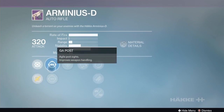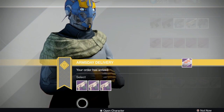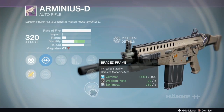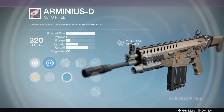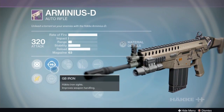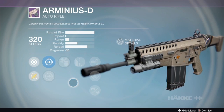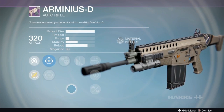The second Arminius-D has range finder, danger close, small bore, single point sling - not crazy about that one. What I'm looking for is counterbalance, brace frame or hand laid stock, focus fire, and something like feeding frenzy. The third option has crowd control, glass half full, and brace frame - that's pretty good. Brace frame reduces your mag size, which helps glass half full but hurts crowd control. It has iron and watchdog scopes, which aren't my favorites. I'd probably hold on for another week - this gun with focus fire is a lot of fun, the most interesting gun in Destiny with focus fire.